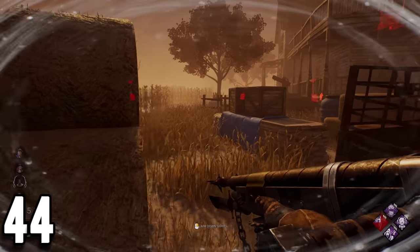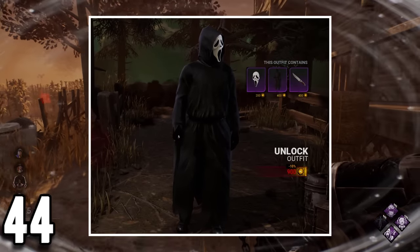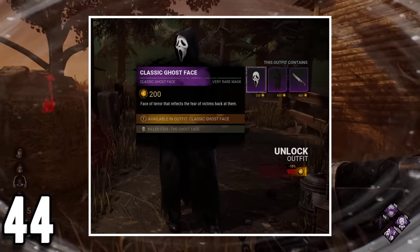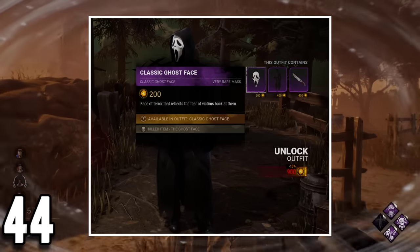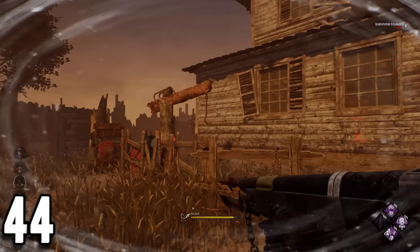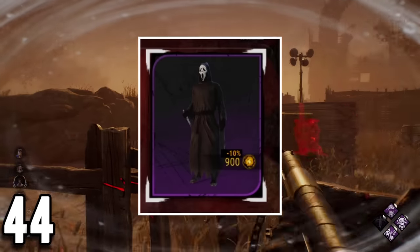Ghostface is the only character in the game that has a cosmetic piece which costs less than the price it is supposed to. Due to how similar the classic Ghostface is compared to the default one, Behavior decided to discount the price to 200 auric cells. This makes classic Ghostface the cheapest very rare cosmetic in the game and it still costs 10 dollars.